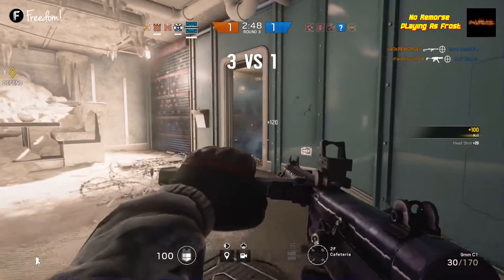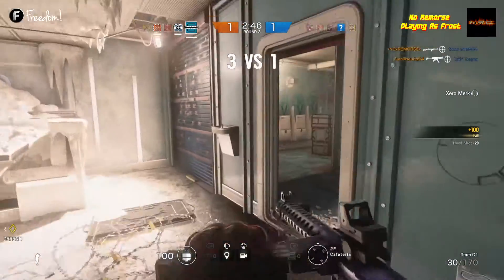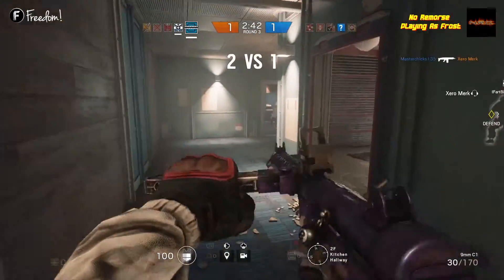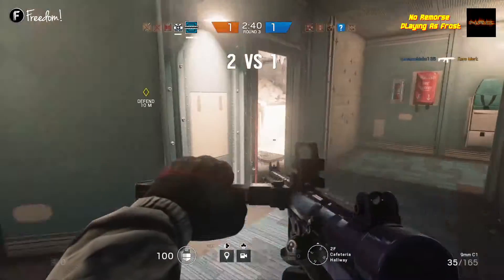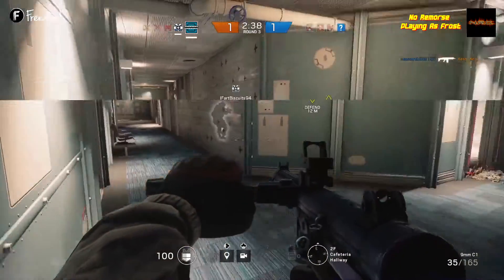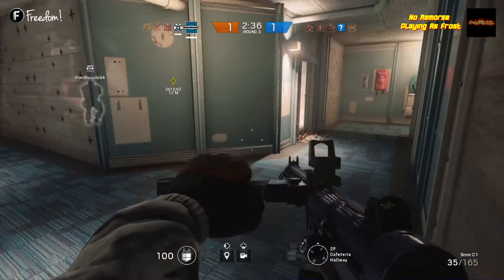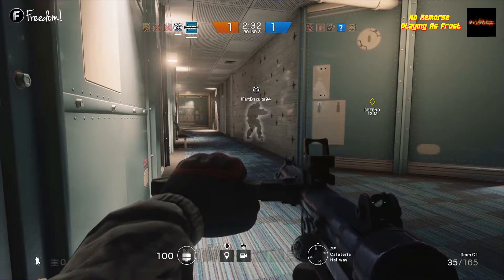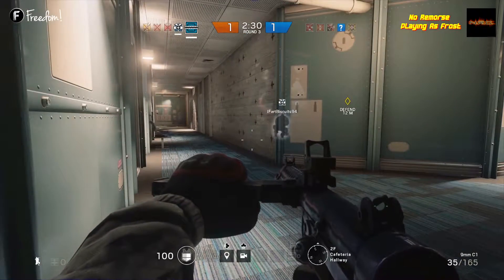In my loadout I also use the MK1 9mm handgun, the breaching round, and barbed wire. I use the barbed wire to hide my welcome mat around corners and on the sides of doors. I usually average one kill per game with the welcome mat on ranked, but on casual I usually get between 2-3 kills.